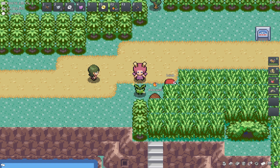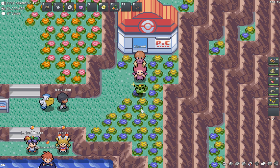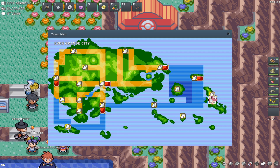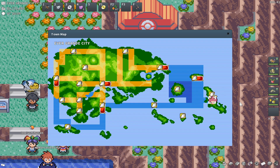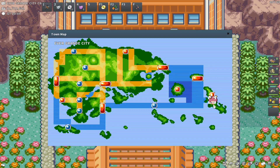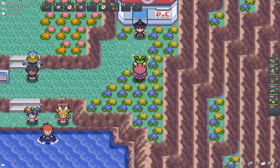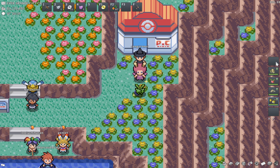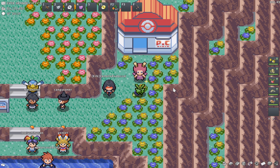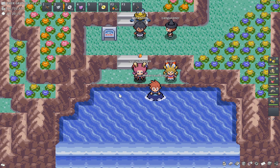Now on to the Defense EV training spot within Hoenn. This spot is a little particular in location — it's going to be at Evergrande City, similar to the Hariyama spot, but it's actually going to be at the Evergrande City entrance. Evergrande City has two fly points on the map: click the top fly spot to get to the Hariyama location, and click the one slightly lower to be at the entrance. Make sure you're at the entrance, and make sure you have a Discharger — that's crucial. You're not going to be able to Surf here; it's going to be Pelipper, so you have to have a Discharger.